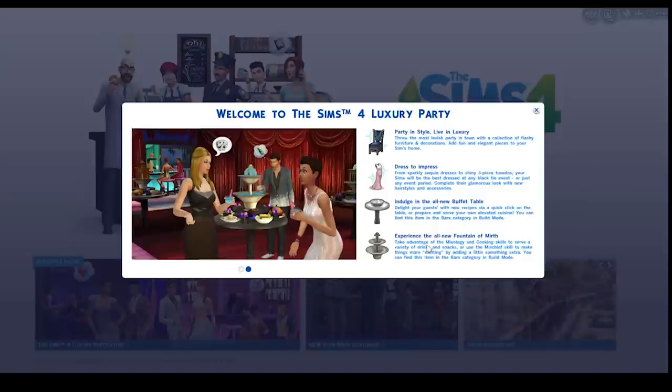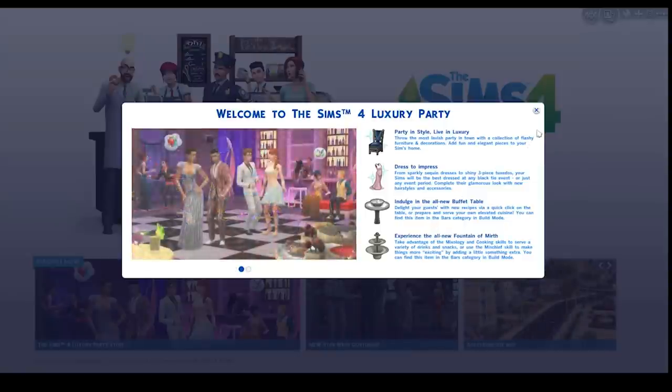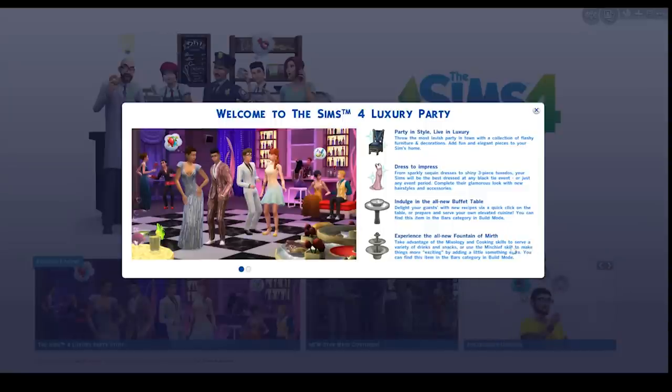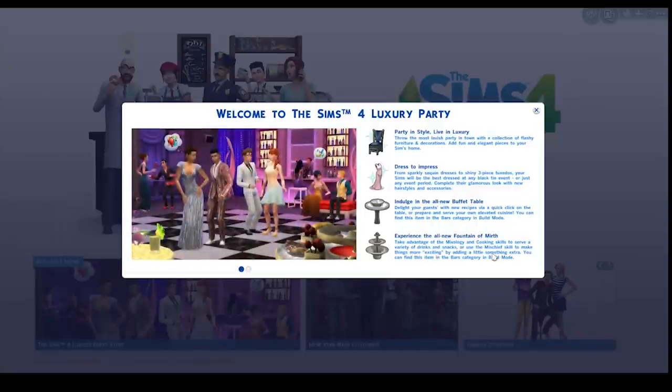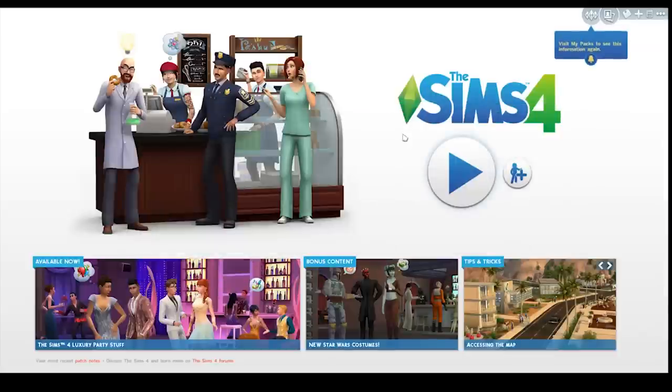It says to take advantage of the mixology and cooking skills to serve a variety of drinks and snacks, or use the mischief skill to make things more exciting by adding a little something extra. I don't like this because it alludes a little bit to drink spiking, which I know makes me a bit of a party pooper, but I think it's a really serious thing. I love the Sims and usually I love everything about the Sims, so it's OK.